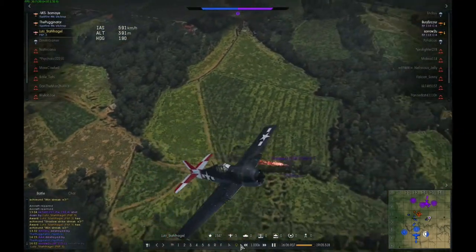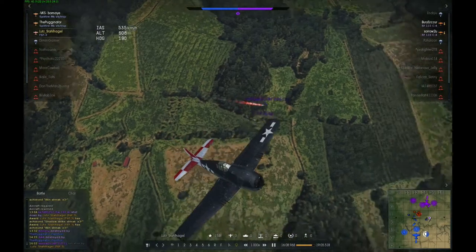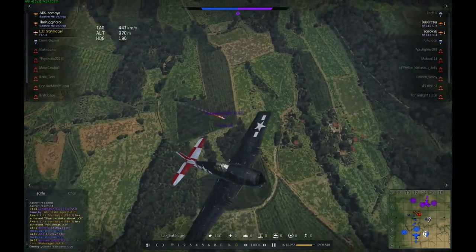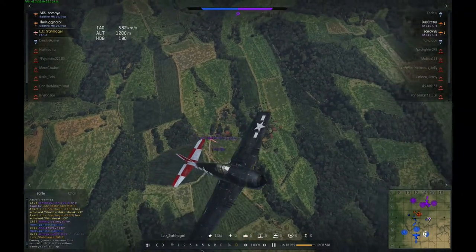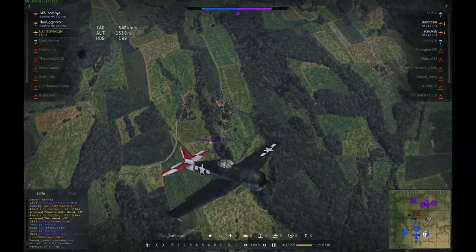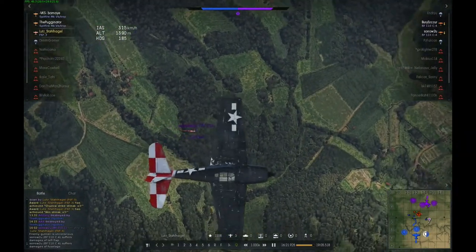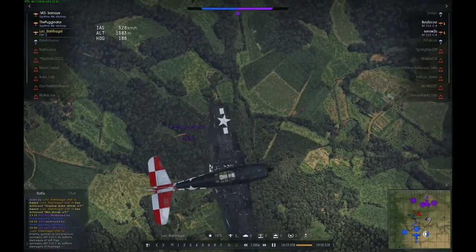The first enemy was, of course, a ground attacker — that's why he stayed pretty low. I didn't have much trouble with him. I fired a few good shots to his left wing and set the engine or fuel tank on fire. I thought maybe that's enough — let's regain my energy advantage by zoom climbing and eventually have a second go. But he went down and I got the kill. It was pretty easy.